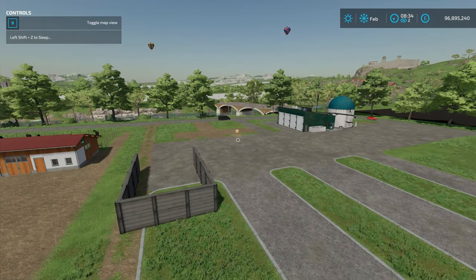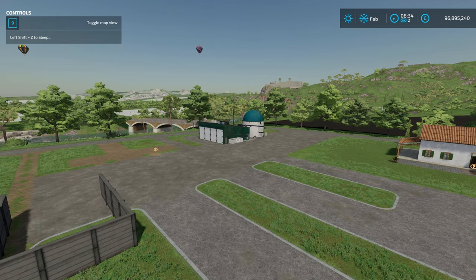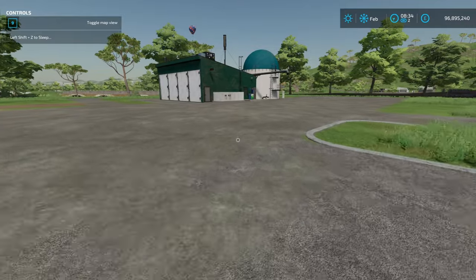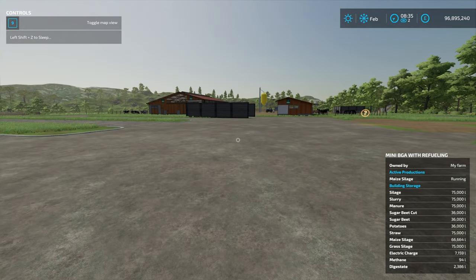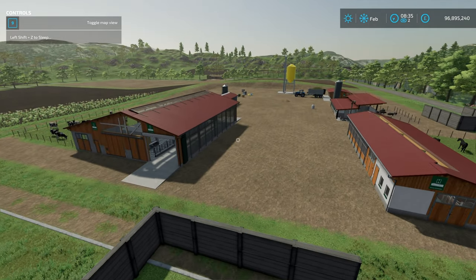Version 1.0.2 is to do with BGAs and productions. I just happen to have a really nice BGA over here, and it's working its way through some maize silage. You can see that it is producing electric charge, methane, and digestate. This update also means that the modular BGA works, which is really cool.